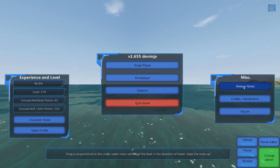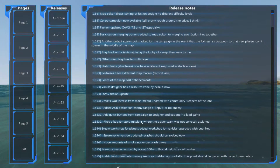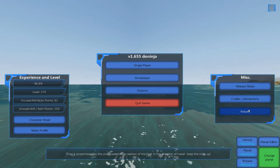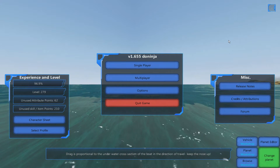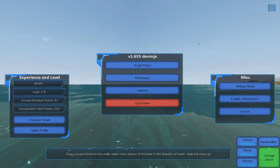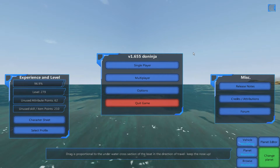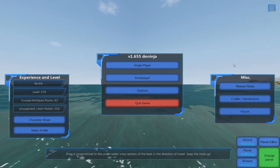The release notes are useful since the game is regularly updated — it's a good idea to check there if something has been majorly changed. There's also Credits, and the biggest, most important button I can suggest is the Forum. Please go on to the official forums or even the Steam discussion — there are a lot of good people there who can help with advice, building, and questions. Definitely get yourself registered on the official forums to get help as quickly as possible.